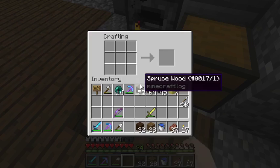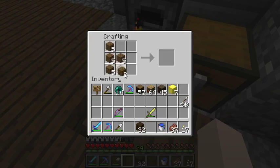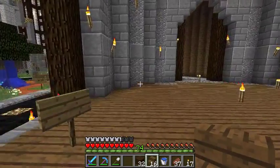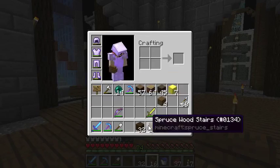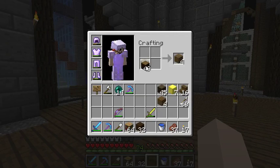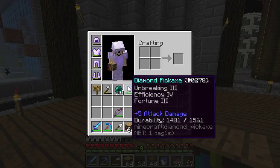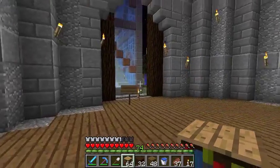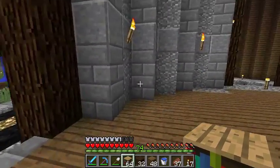I know I need staircases, and I'm thinking those are just going to be spruce — spruce is honestly the easiest to farm. Let's leave the stairs out of this for a sec. I brought my Silk Touch pick because bookshelves are a pain to break.